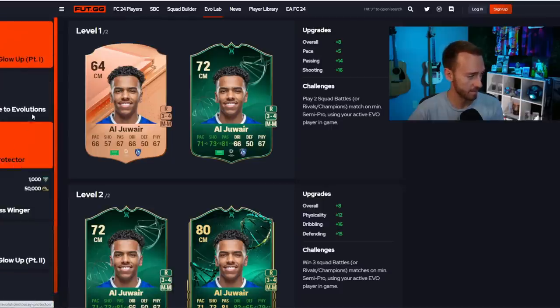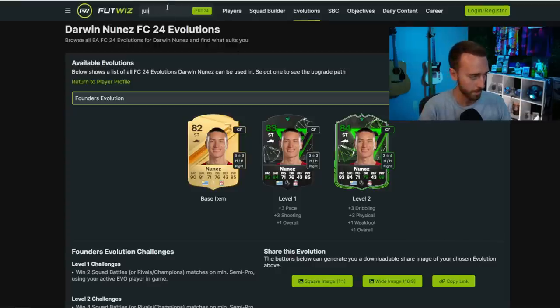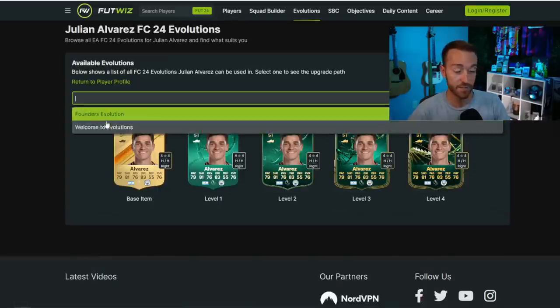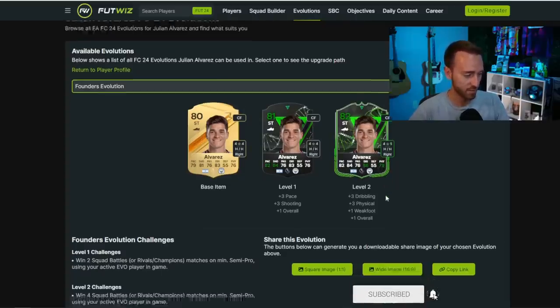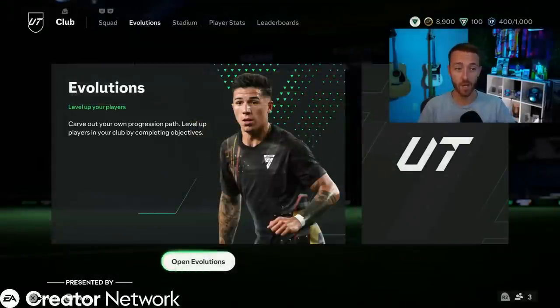If I search up Alvarez on foot.wiz — Julian Alvarez looks really cracked on this evolution. He's got two evolutions he could work for, but the founder's evolution is better. He'd have a five-star weak foot, 82 pace, 86 dribbling, 84 shooting, 79 physical. What a card. He doesn't look as good as the Welcome to Evolution one — it's a smaller upgrade — but the founder's evo is definitely good to do now.